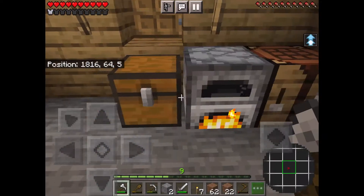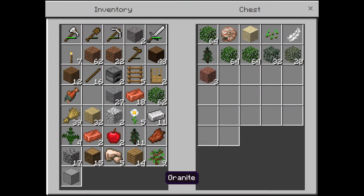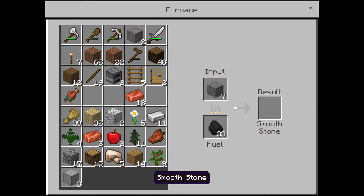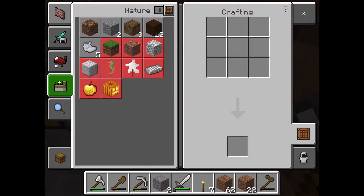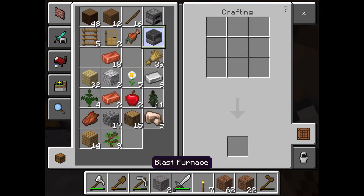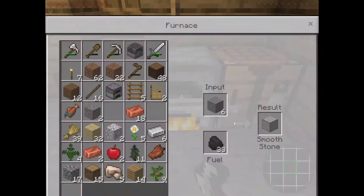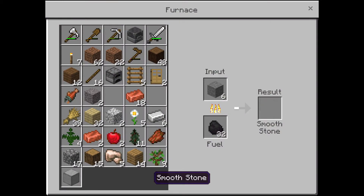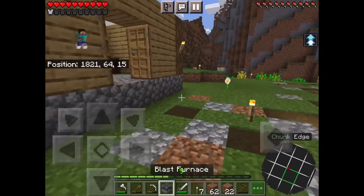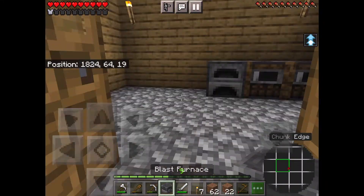Oh gosh, my inventory is full. Don't need that, don't need that, don't need all these leaves. Actually I might use the ferns for some decoration. So now I can make a blast furnace. Yay, I made one. Do I have enough for more? Nope, I do not have enough for more. It is daytime — congratulations, congratulations.